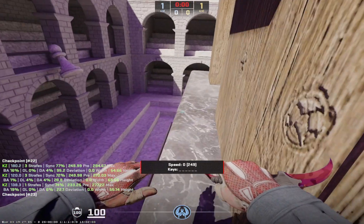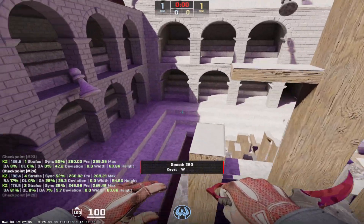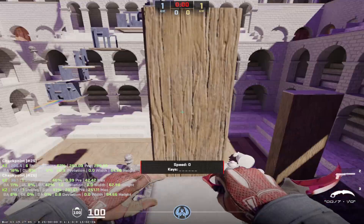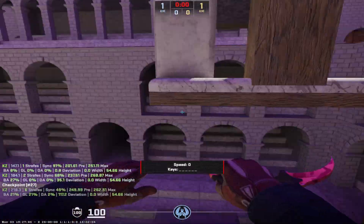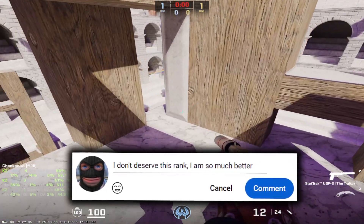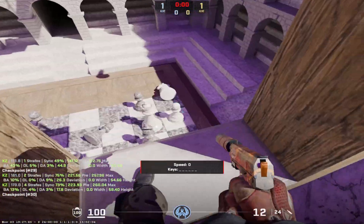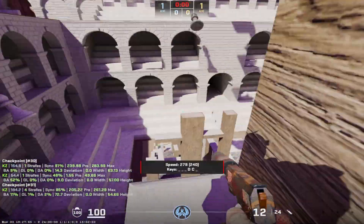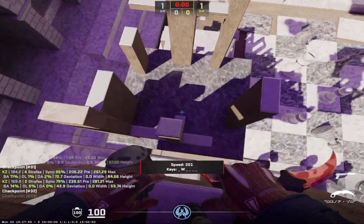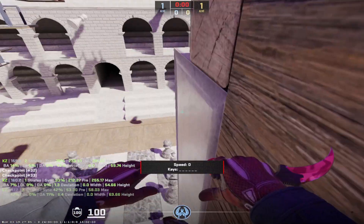Let's understand what Silver is. If you are in Silver, Faceit level 1 to 2, or 0 to 2,000 premier rating points, you are honestly a bad player. Now that doesn't have to stay like that. I already know the comments will say 'I don't deserve to be in silver' or 'I'm better than everybody else.' At the end of the day, you are in silver for a reason, and the only way you're going to get out is if you accept that and start to improve. Some of you are brand new; some have thousands of hours and are still in silver. That's okay — we're going to make sure you can improve.